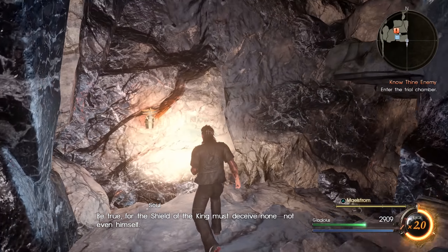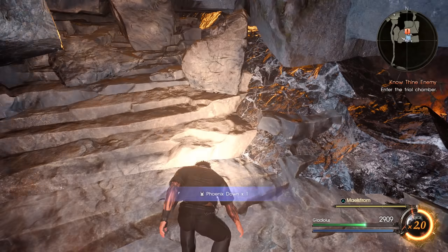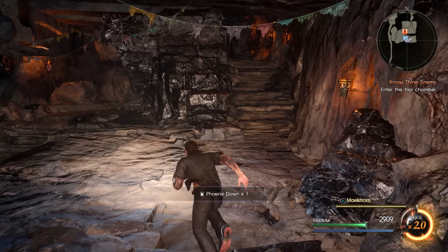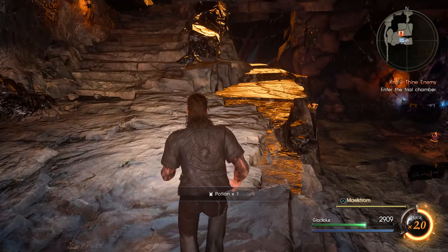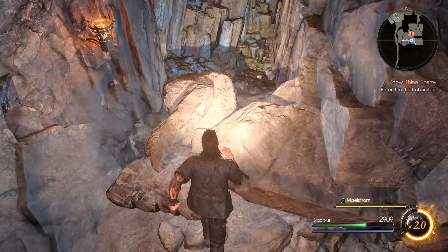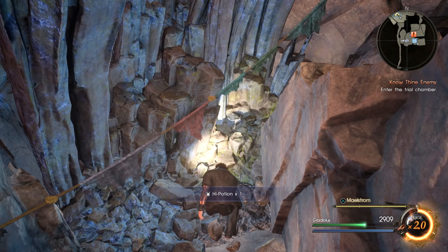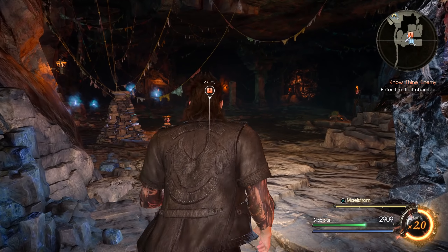We got the stairs - coming up right there, and then back around here, another one. And before going on to the Iron Giant boss, Humbaba, another high potion - awesome. Now let's take care of this guy.